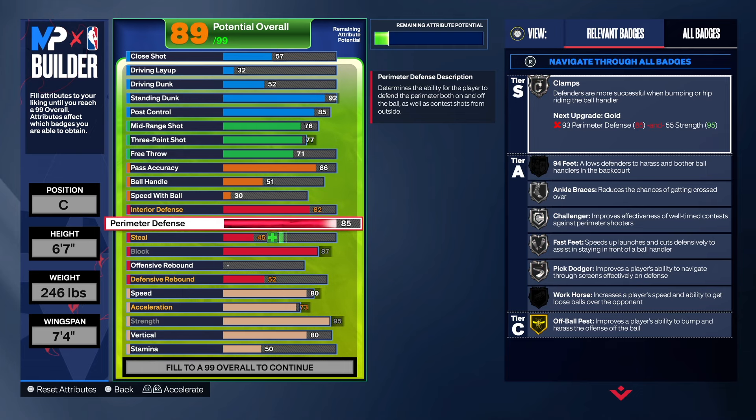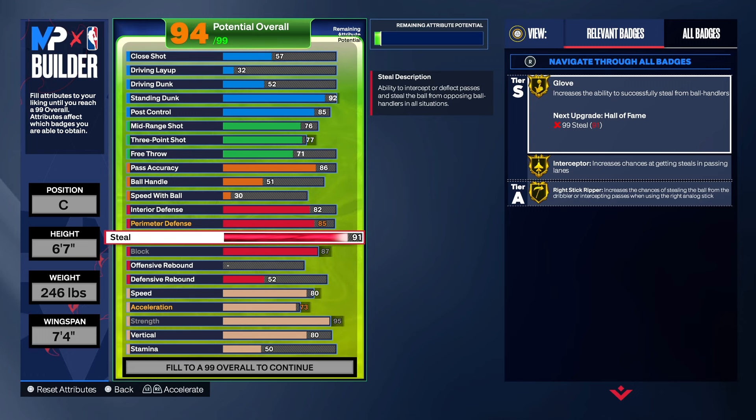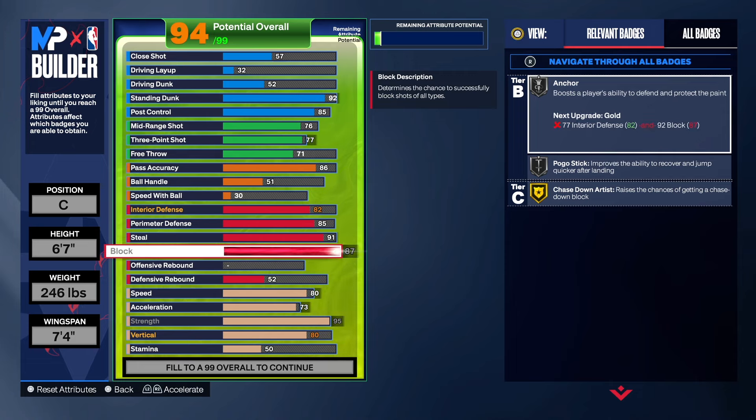Perimeter defense we're taking to 85 so people aren't just running by us on the perimeter — it's optional but why not make this build versatile and able to guard anybody. We get Silver Clamps, Silver 94 Feet, Anchor Braces, Challenger, Fast Feet, and Pick Dodger. For steal, we're taking it to 91 to get Gold Glove, Gold Intercept, and Gold Right Stick Ripper — better than stopping at 85 for silver versions. That Gold Glove and Gold Intercept makes you feel more comfortable reaching, and that 91 is on another level.